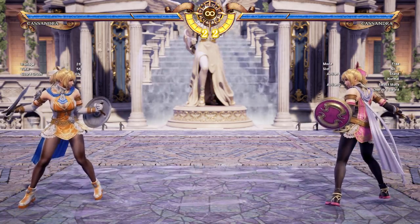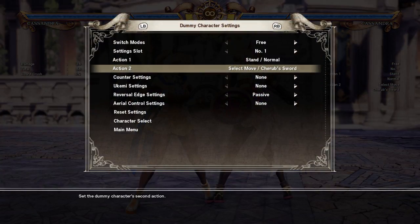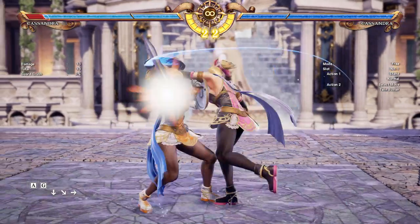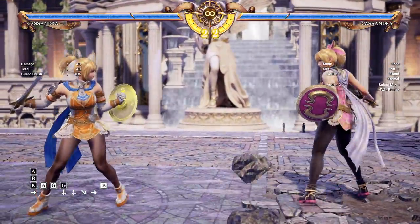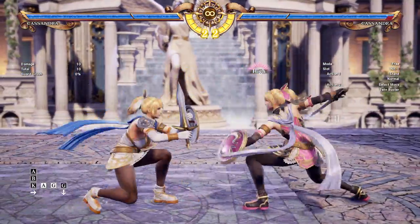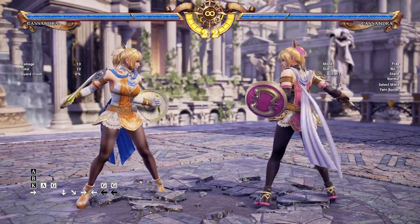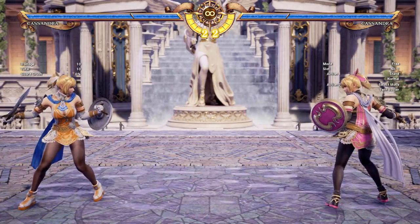She also has her 2-3-6 parry which is used for a lethal hit. Basically, if you parry a high move - you don't need to do the lethal hit - the crouch stash itself, once it successfully parries, will give you the Divine Force. So I think this isn't too important either, but it is still an option that she has.